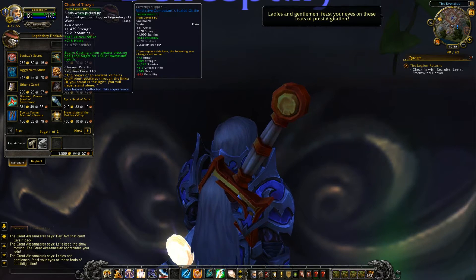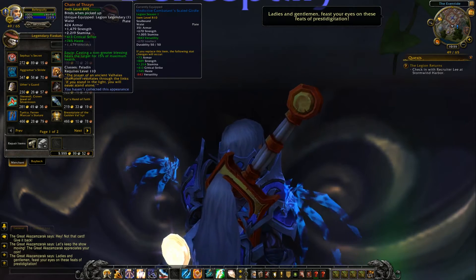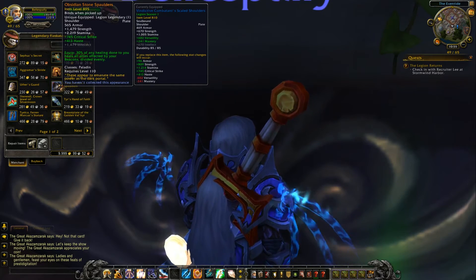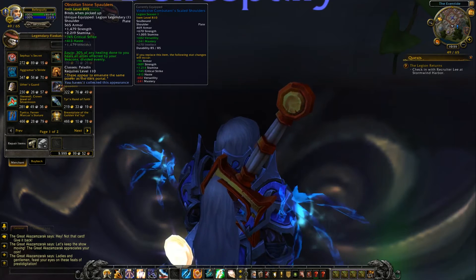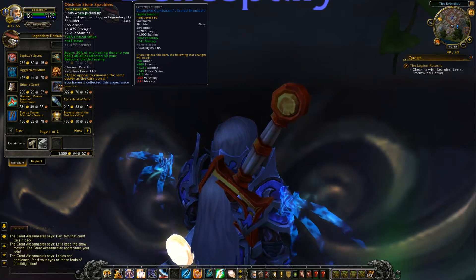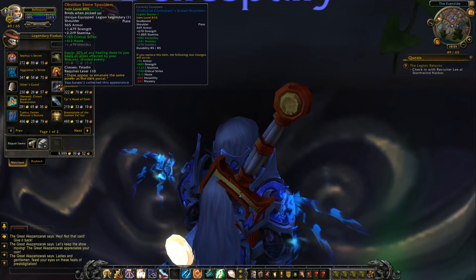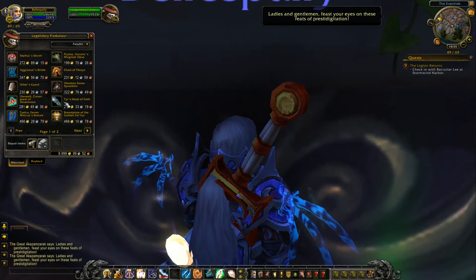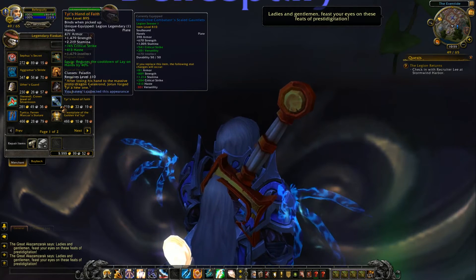The shoulders have critical strike and haste, or intellect depending on your spec. 30% of healing done to you heals all allies affected by your Beacons, divided evenly.